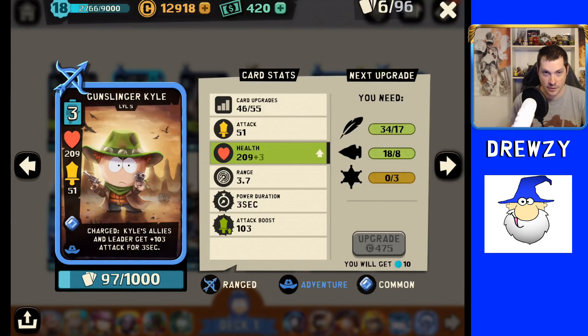Some cons of Gunslinger Kyle: he has the shortest charge duration of the two Kyles with a charged ability — Kyle of Drow Elves' charge lasts one second longer. Both have the same 10-second cooldown between casts, so Gunslinger's charge doesn't come back faster to compensate. He is targeted a decent amount and can be countered fairly easily compared to some other ranged units. People are starting to counter him more because of his attack boost — giving that boost to allied units and especially to the New Kid leader, which can be devastating and stop a lot of pushes if not dealt with quickly.